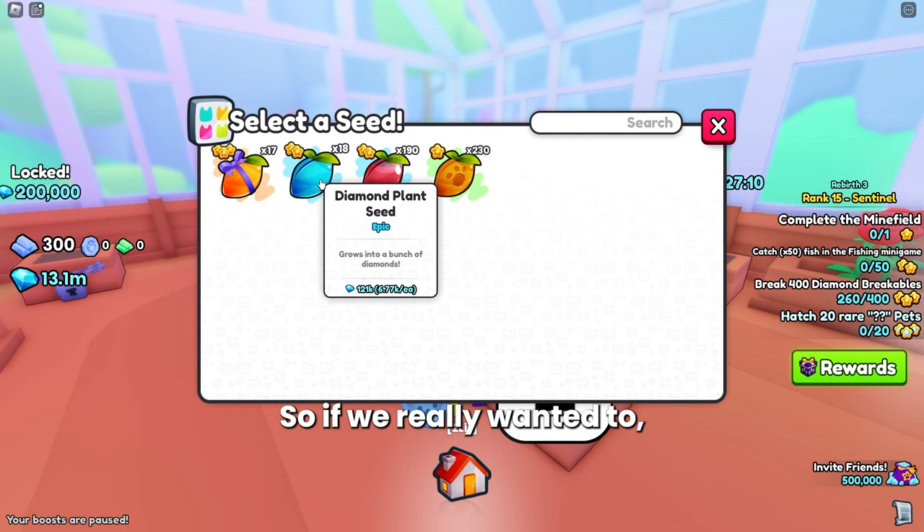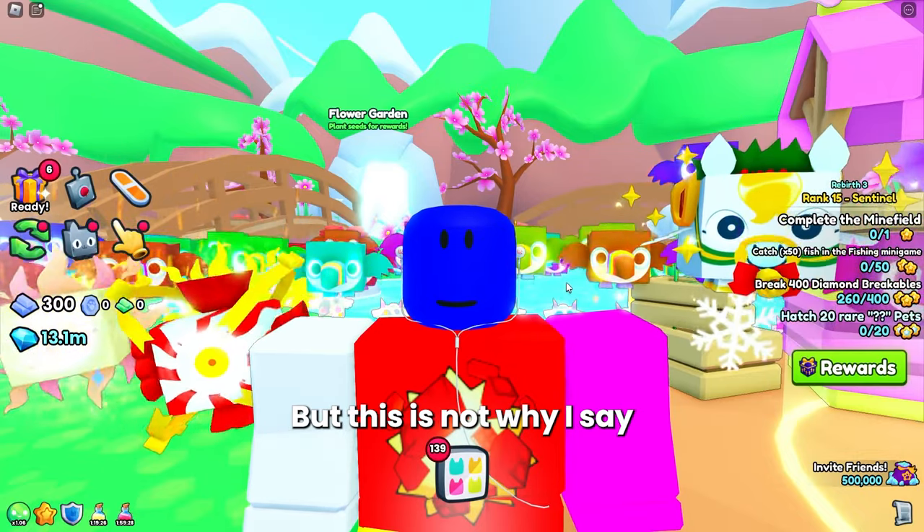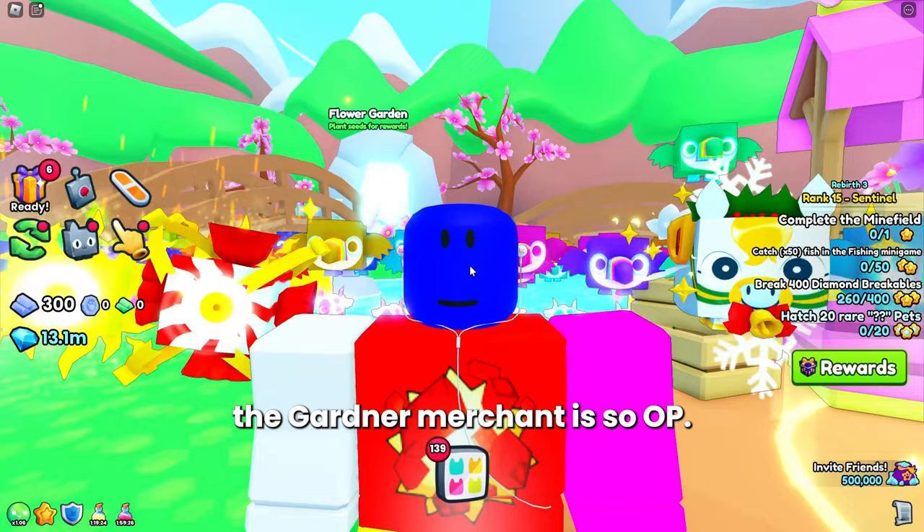If you really wanted to, you could find diamond seeds and insta plant capsules in the trading plaza and start printing diamonds, as long as you have the patience to keep planting and insta growing. Since you sometimes get 15,000 diamonds, it increases the average return a bit. But this is actually not the main reason I say the Garden Merchant is so OP.